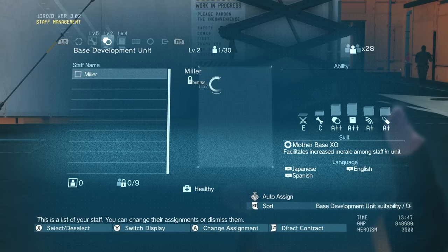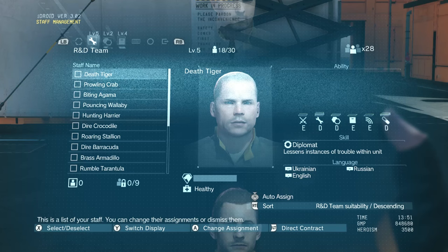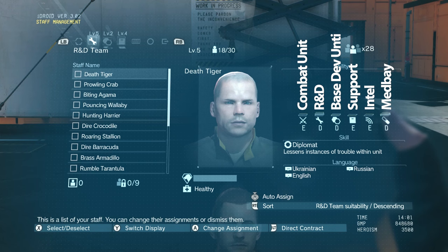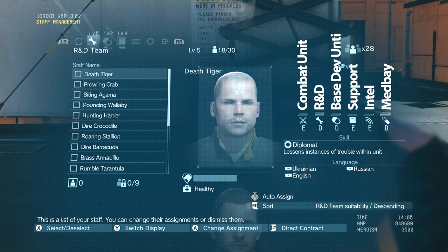The basis of this entire system — understanding where you should put different staff members — comes down to the ability icons on the right side of the screen. We have a sword (combat unit skill), a wrench (R&D skill), a box (support skill), a Wi-Fi signal (intel), and a pill (medicinal skill). These are actually more simple than they seem. The game doesn't tell you what each icon means, but I've thrown them up on the screen so you can get a better understanding. A lot of people ask about that, so I definitely wanted to make it clear.